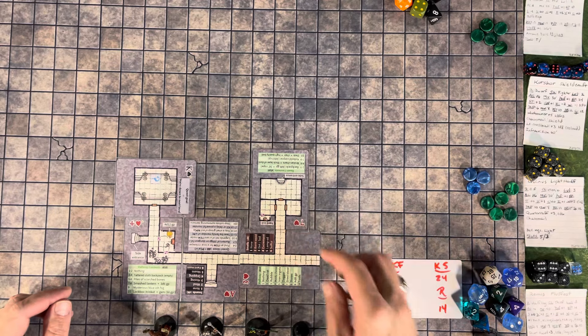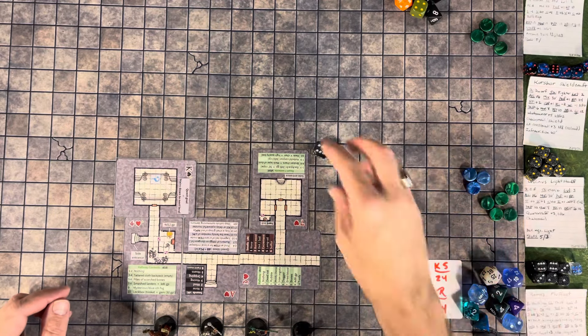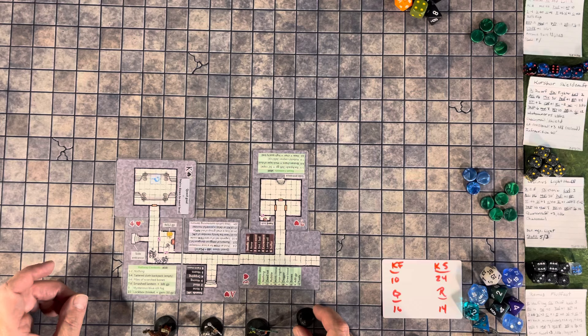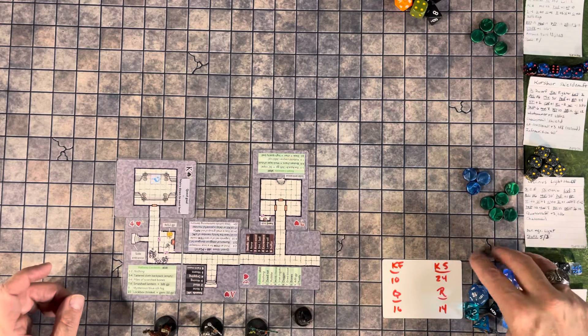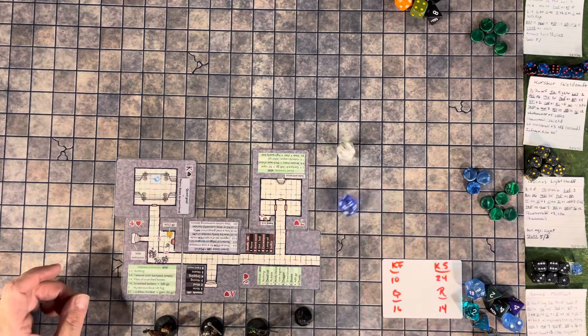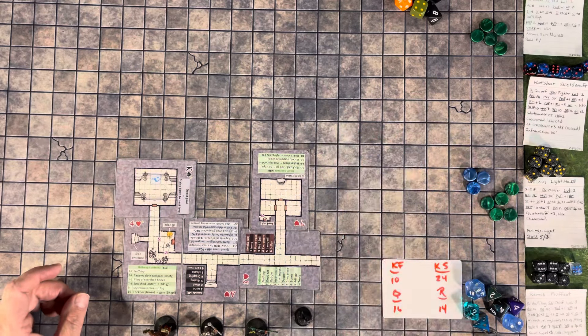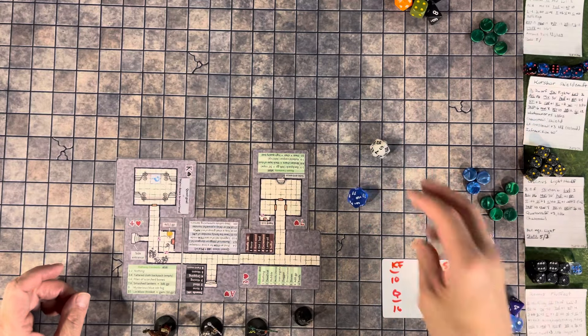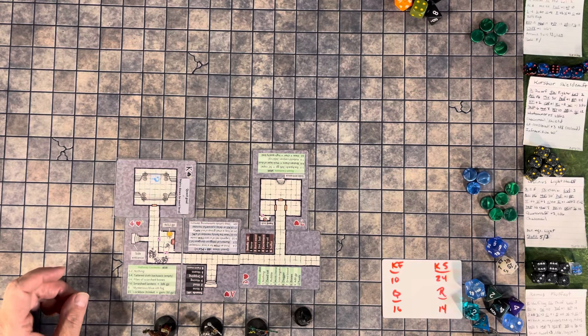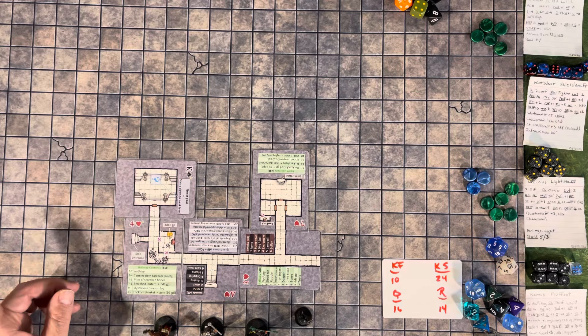They run into some smells — sulfur. That's never a good sign. They come to these doors and Remus uses his thief abilities to listen, getting a 21. He hears nothing at the left door, nothing at the right door, nothing at the front door. He goes to open a door — it's not locked. He opens it and they see a room with stairs that lead up. Being the first level of the dungeon, they assume it leads upwards.